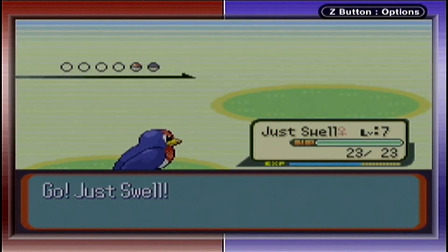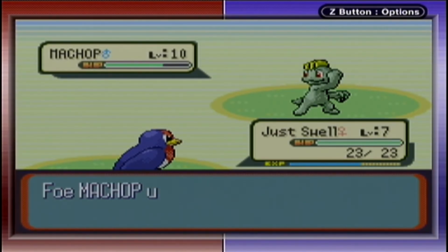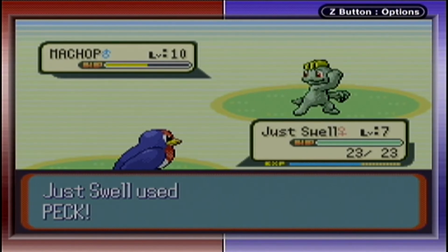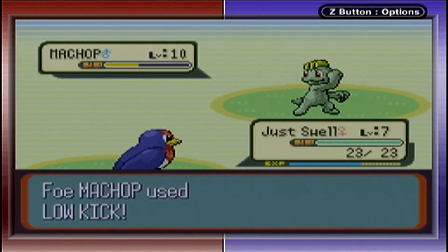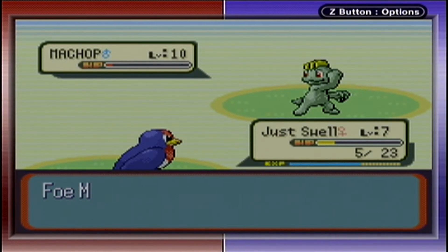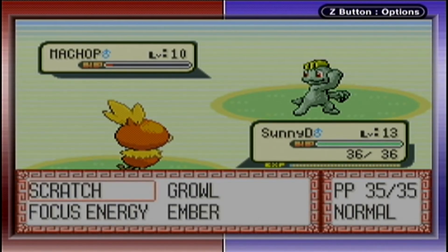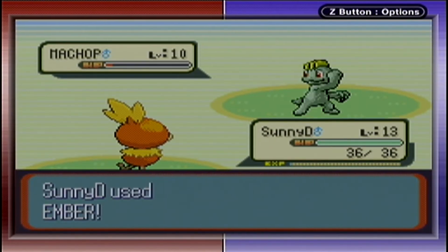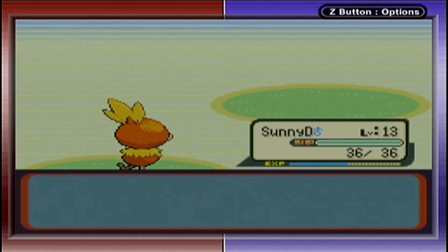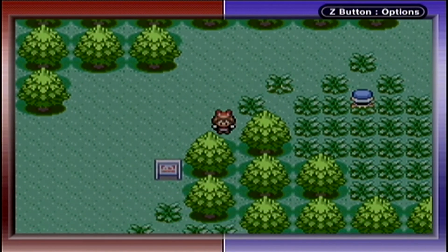We're going up against a trainer with a Machop — probably one of my favorite Fighting-type Pokemon, just a nostalgia thing. I love the Machop, Machoke, Machamp evolution line. It's not doing much damage to us. We switch to Sunny D and use Ember — super effective! Then we switch to Poochyena just to get some experience in. Sunny D levels up to 14.